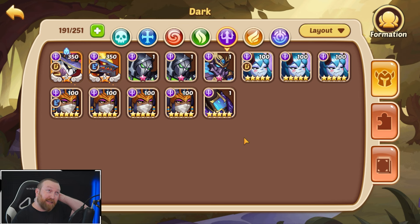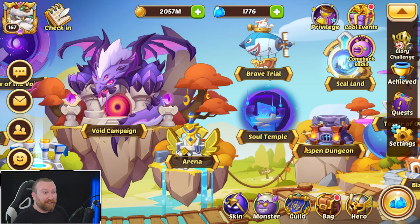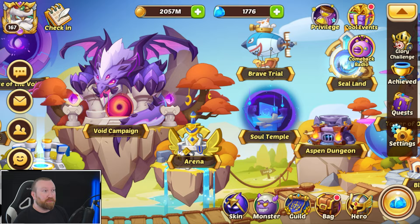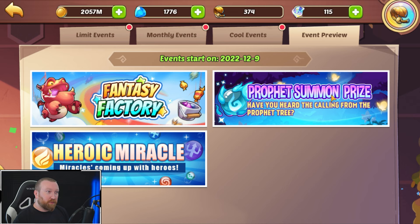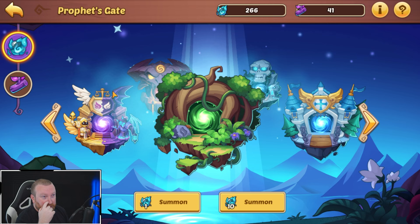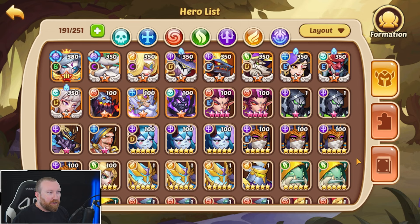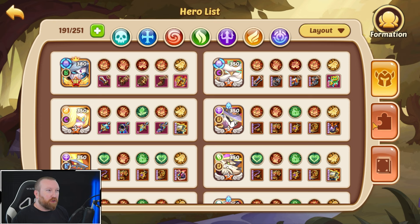We're going to need eight more dark heroes. Honestly, if a profit orb event comes up soon, I might actually go for light and dark orbs — I know how stupid that sounds, but that might be the play for us. Next week we might just go for light and dark profit orbs, which is usually a very stupid thing to do, but I'm hoping there are bonus rewards. I really want to save those profit orbs for more artifacts.